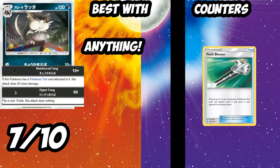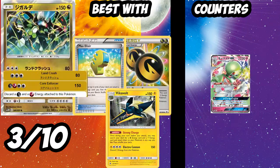Next up is Alolan Raticate — I think this is going to be a really good card. Reinforced Fang does 10 damage for no energy, but if it has a tool attached it does 60 damage — and with a Choice Band that becomes 90 damage for zero energy. That's super good — you can put Raticate in any deck that uses Choice Band, dealing damage while you build your bench. I'm giving it a 7 out of 10. It is countered by Field Blower since without a tool you're only doing 10 damage, but being able to do 90 for no energy while setting up is definitely nothing to laugh at.